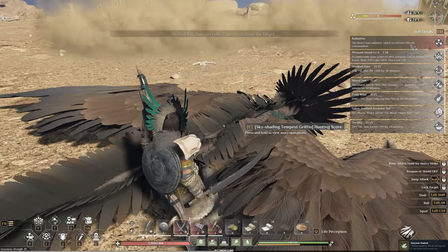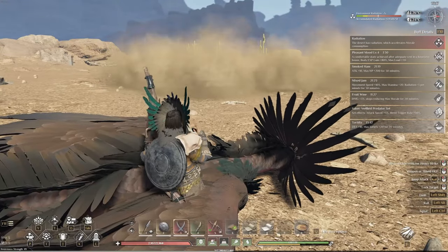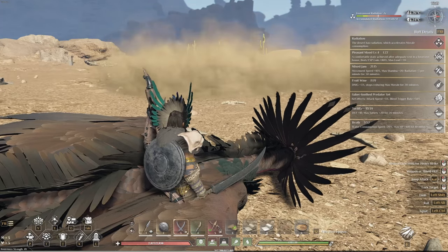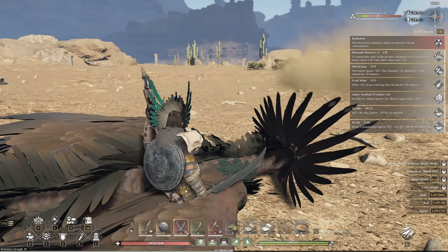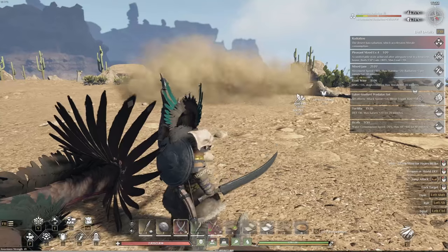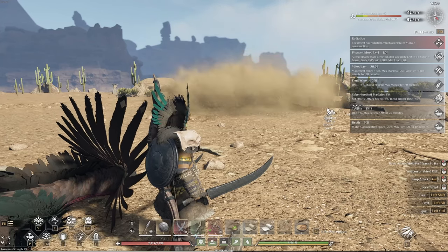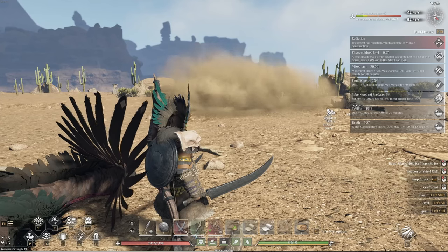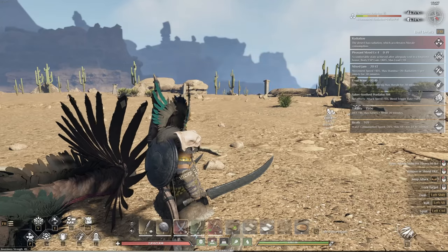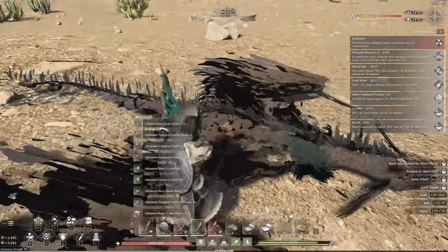Alright guys, that's how you're going to kill it. A few things to keep in mind: watch out for when he shoots rapidly — make sure you're dodging twice because he's going to shoot two volleys; towards the end he might shoot three, so be aware. Anytime he pauses, that's when he's going to do an attack. When he starts glowing, he lights the area into a gas zone where you will take massive gas damage. Be really careful when he dive bombs you — that can easily get you killed, I got taken down from almost full health in one hit. But it's very doable with iron stuff.